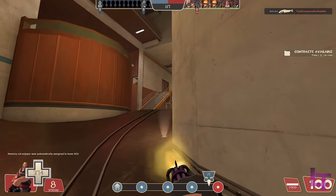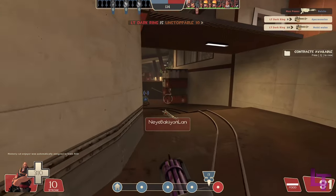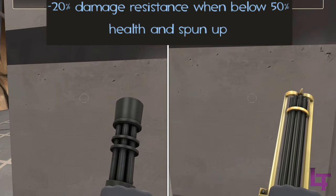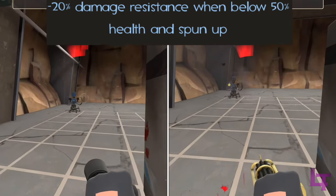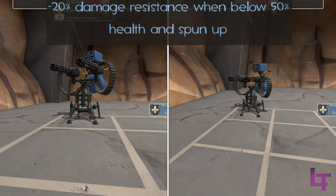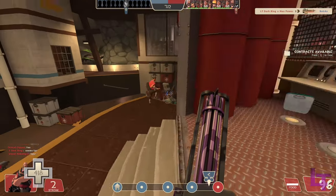This damage increase alone may already sound enticing, but it's the secondary perk that also helps out, being a flat 20% damage resistance when below half health and whilst the weapon is revved. This makes heavy extremely durable during combat, and if a medic happens to be supplying him with healing, it's going to take a lot of firepower to take down this behemoth of a man.